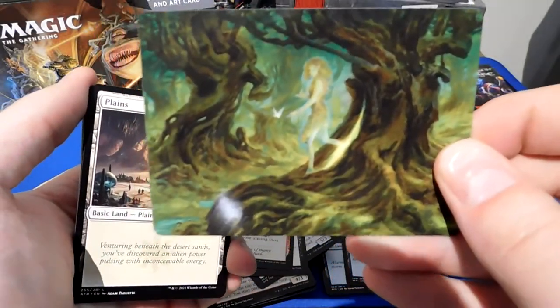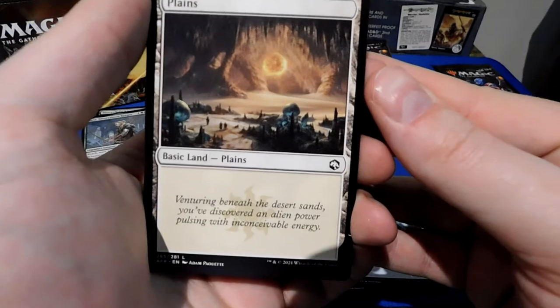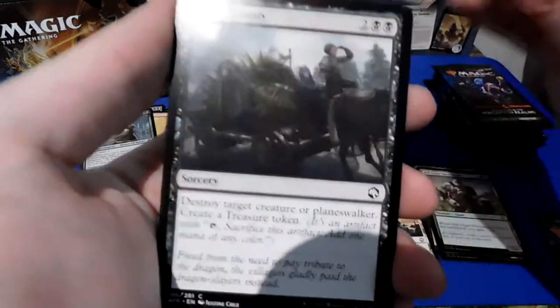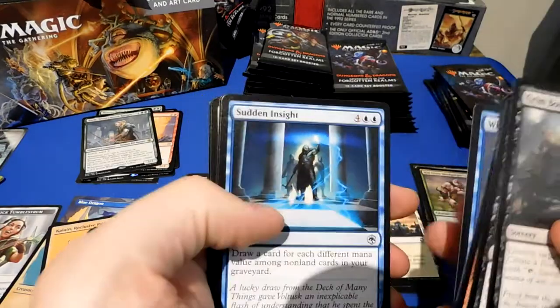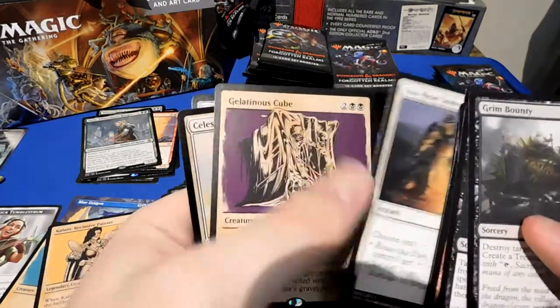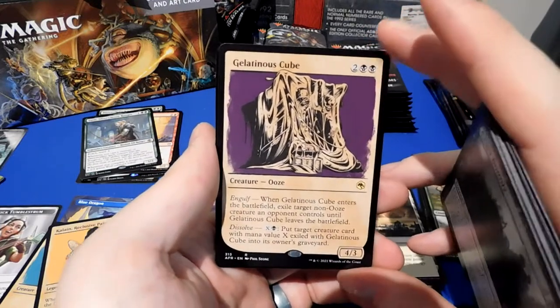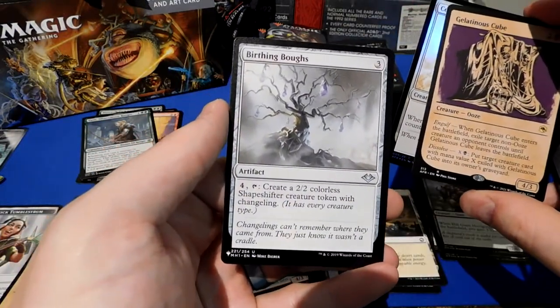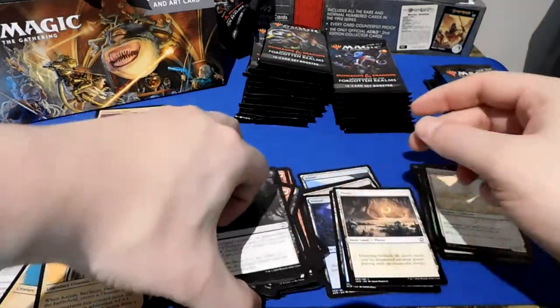We got the Dryad — gorgeous art. Flavor text: 'Venturing beneath the desert sand, you discovered an alien power pulsing with inconceivable energy.' Cards include the Reclusive Painter, Grim Bounty, Devour Intellect, Shambling Gas, Magic Missile, Wizard Class, Sudden Insight, Hobgoblin Captain, and a classic Gelatinous Cube — if you think of anything related to Dungeons & Dragons, you think of a gelatinous cube or a mimic. Also Celestial Unicorn and Birthing Burrows. Two list cards and a Gelatinous Cube — we haven't hit anything that feels like money yet.